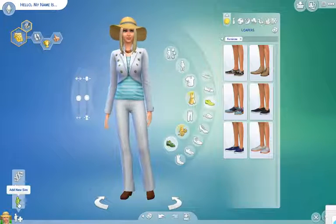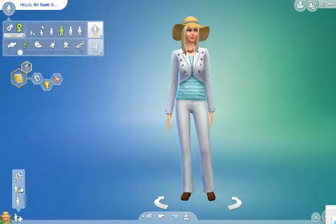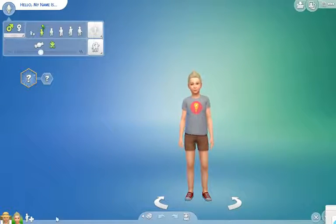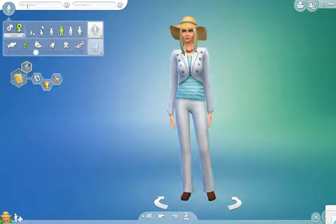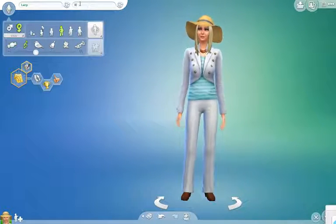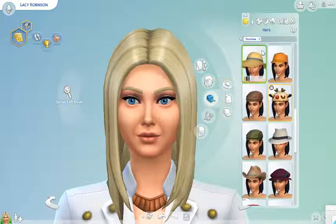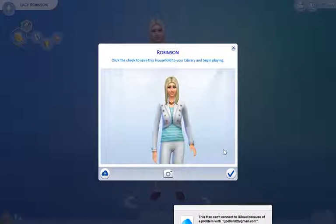I don't think I'm gonna have any children or anything. No children. Now we name her — I'll call her Lacy Robinson. Actually, I don't really want that name. All right, now I'll go over here to the checkmark — click the check to save this household to the library and begin playing, since that's what we want to do. Go ahead and click that checkmark.